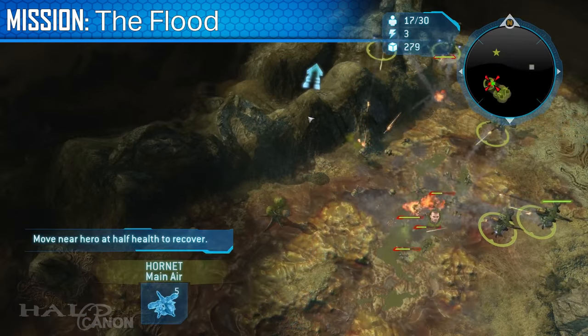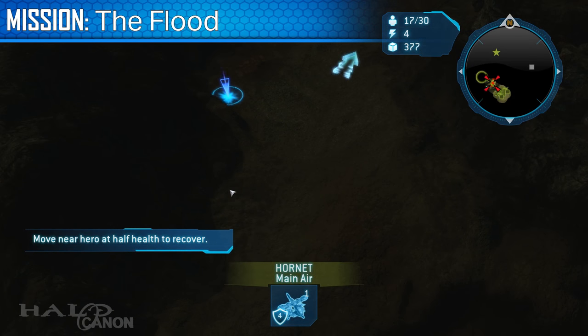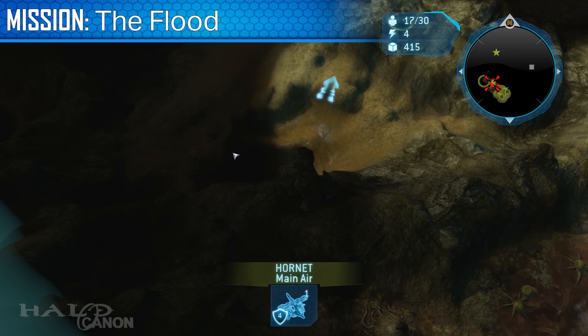The ninth box is found on the western side of the map. The easiest way to get it is to make a Hornet and fly north along the western edge. You'll soon find the black box.